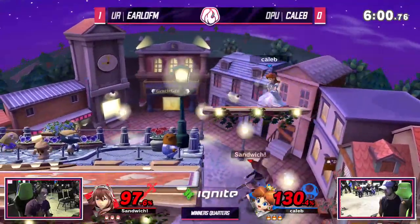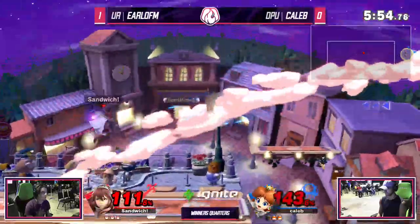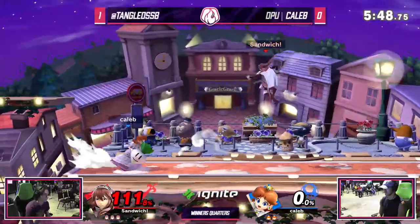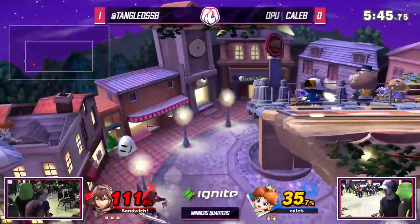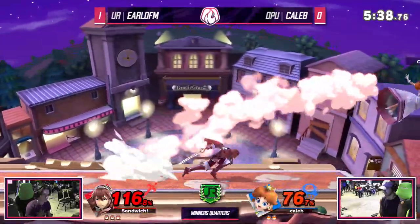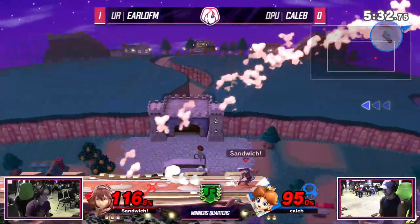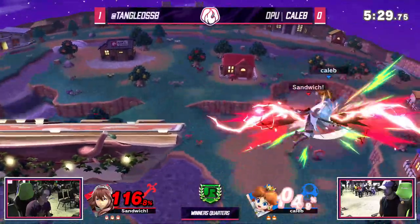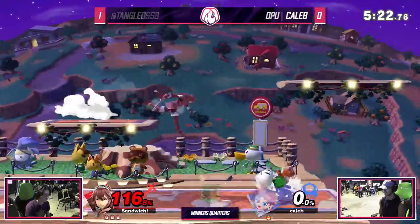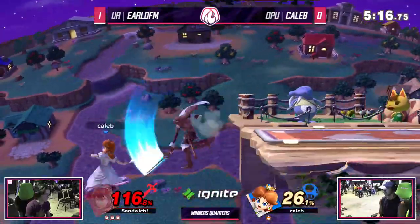Right now this is Earl's favorite spot for people to be. Caleb managed to fight his way out of the corner, but gets slain right there by a clean back air from Earl. Now Earl's got the turnip, showing that he has a little bit of item play of his own. He found basically a very strong string leading into death. He took very little damage on that stock. And I believe that was basically guaranteed no matter which way Caleb recovered. These frame traps are incredibly deadly.